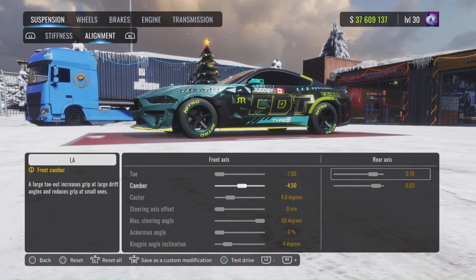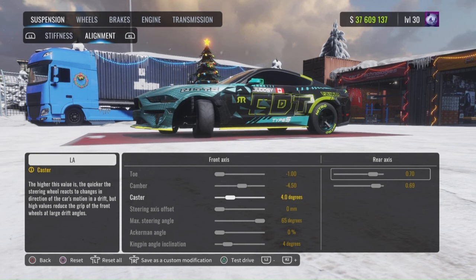Camber, negative 450. The rear matching the rear toe — so you match these two always. And then the caster is at four degrees. Steering axis zero, max steering is 65, and 0% Ackerman. Keep the kingpin and the caster the same.